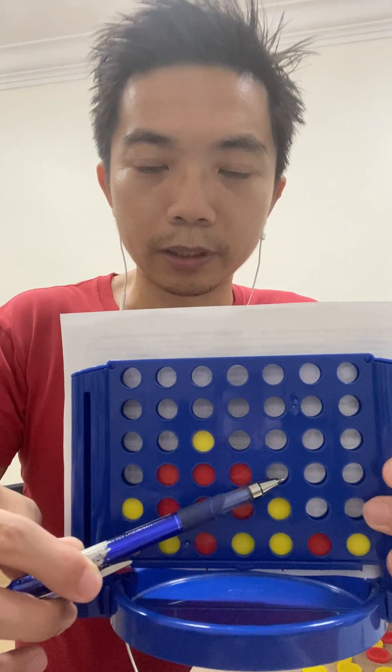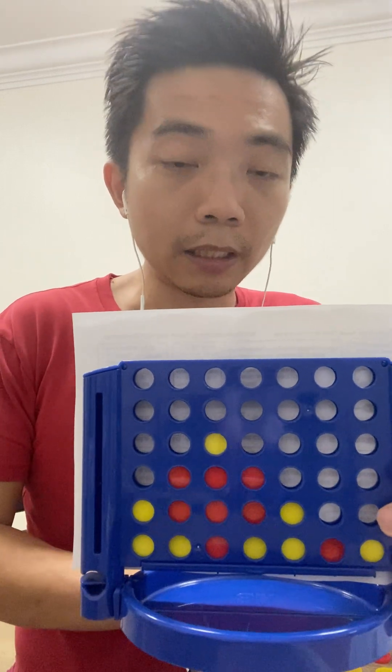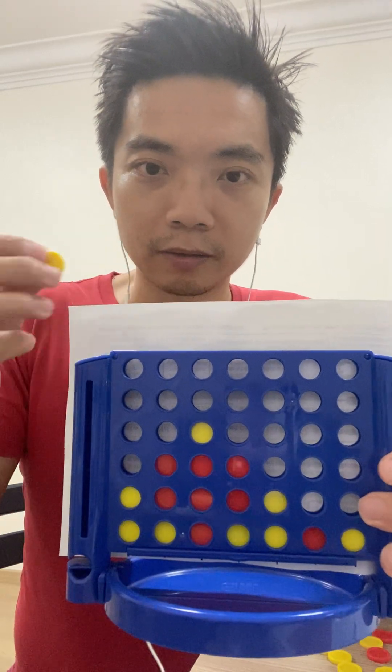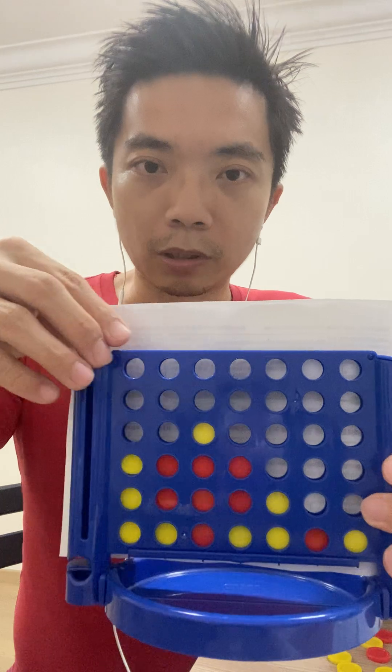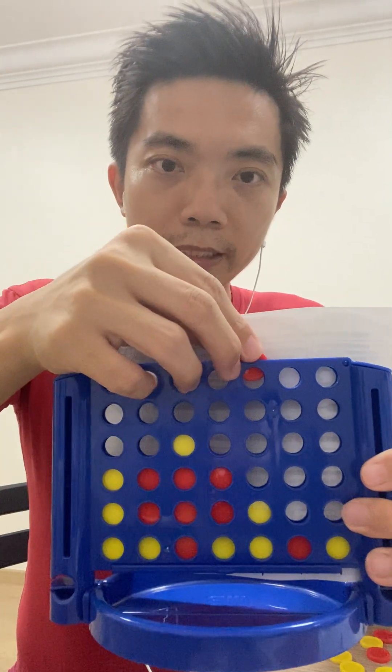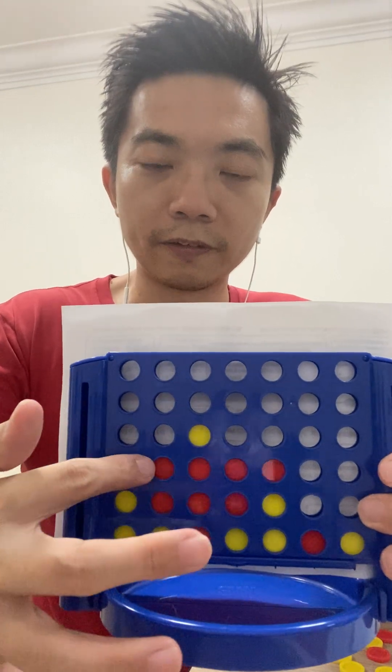And so the red player wins by creating two winning checks — one here and one here. There is no way the yellow player can block the winning check. So even if it blocks one, red wins by scoring Connect Four over here.